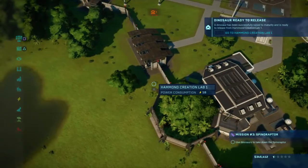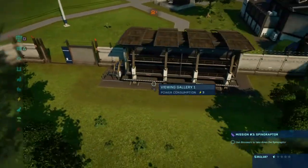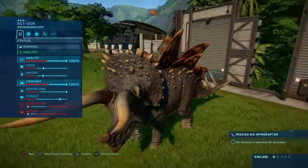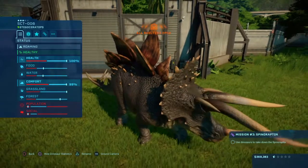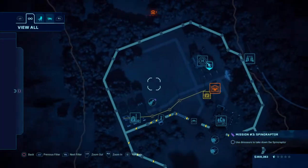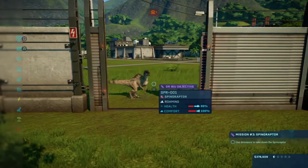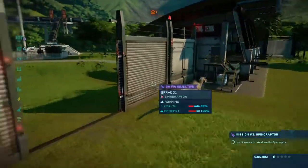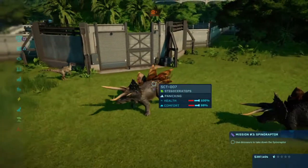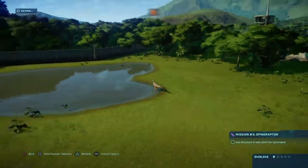To come to think of it, I could have used a tranquilizer in order to take it down. But without further ado, let's set these dinosaurs free so we can take them down! Hello, this is Spineraptor — okay, here we go. You want the Spineraptor to be stopped? Alright Stegoceratops — do whatever you can in order to take down that Spineraptor once and for all!